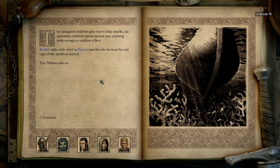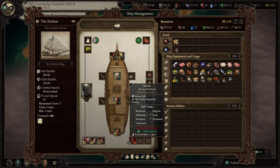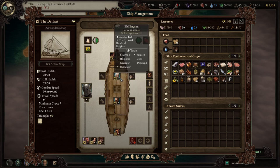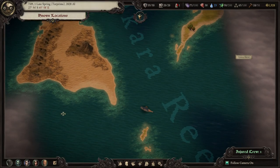The variegated shallows give way to blue depths. An enormous sinkhole opens around you, yawning wide enough to swallow a fleet. Beodule sighs with relief as Haima searches the horizon for any sign of the mythical marvel. The Defiant sails on. So how does sailor experience work? T gained 13 experience. I don't know what the threshold is for them to level up. I'm assuming if he was a higher level helmsman we could have navigated the reef without issue.